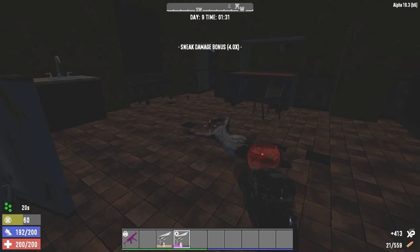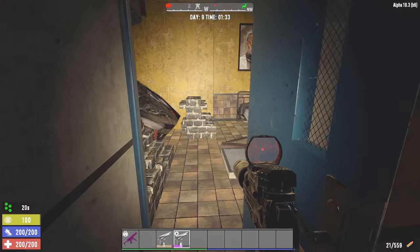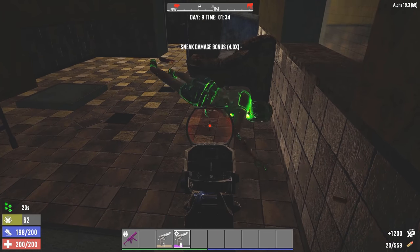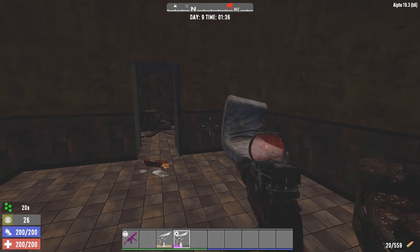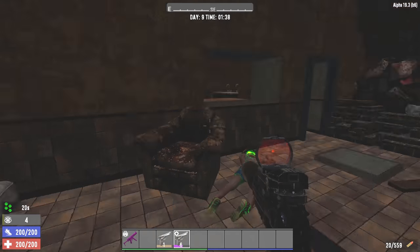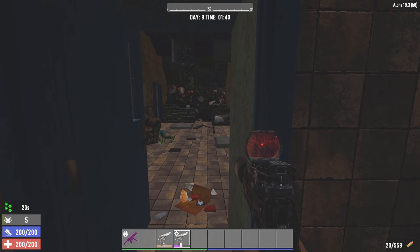Especially if you're just headshotting them, you can pretty much sneak around and shoot them in the head. As long as you don't wake everything up, you're quite good. Even irradiated ones. You do have to be a little bit careful when you're being noisy. Of course, light also means zombies can see a bit easier. But it's really good for just sneaking around and shooting them in the head.